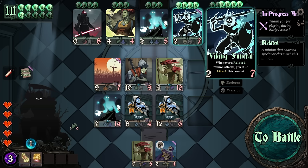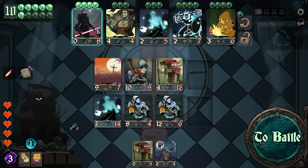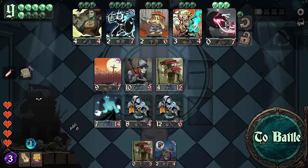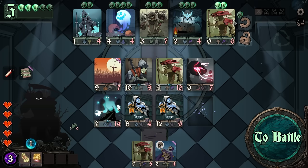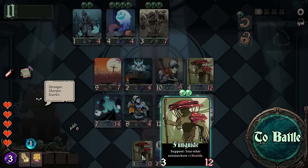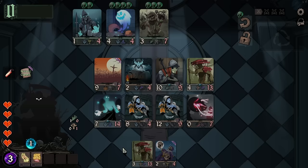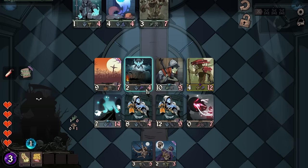I wish I had a really good related build. I'm not fully convinced that there's even somebody that I'm looking for right now. When I die, add my attack and health to another random related minion — okay, that's the first thing that's something. Range after related minion attacks — yeah, this is our thing. Attacks normally, after they normally attack.